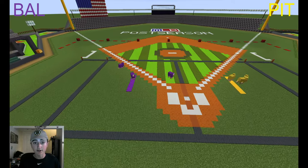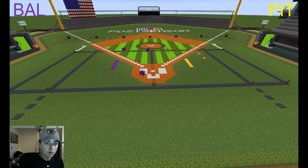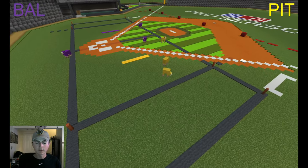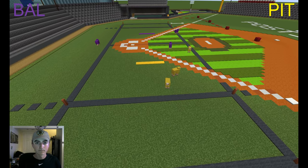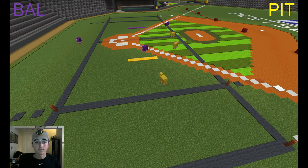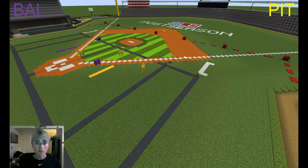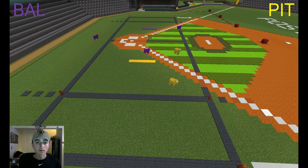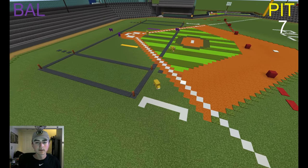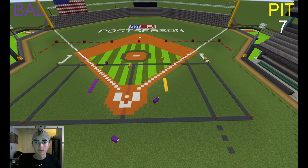Baltimore looking for some early action — never mind, it goes away from the end zone. Pittsburgh Steelers looking to maybe score. We cross the line — on the three-block line. He's going — Touchdown Steelers! They take a seven to nothing lead. Steelers get the first score.